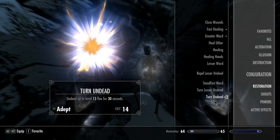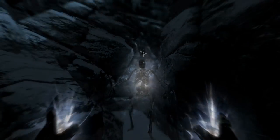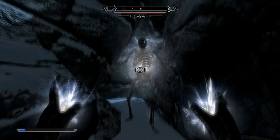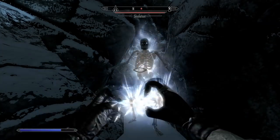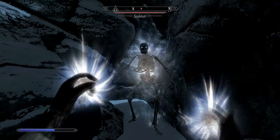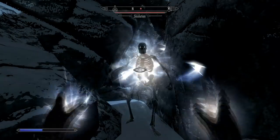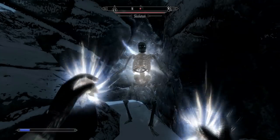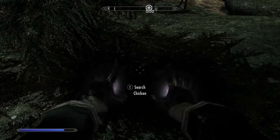The next one is Restoration. This is probably the longest one to level up. You have to get the Turn Undead spell and trap a Draugr, skeleton, or something that's undead in a corner, and just keep casting it over and over. Don't dual cast — just do one at a time, one in each hand. If you dual cast, it'll just count as one and you're wasting magicka. This one takes about two hours, which is pretty long.